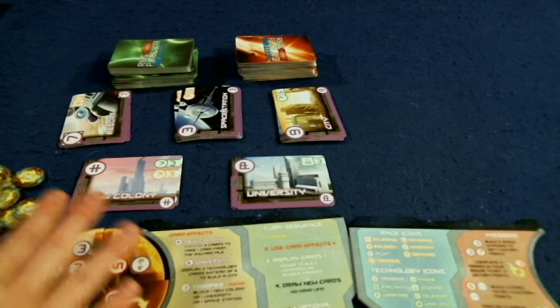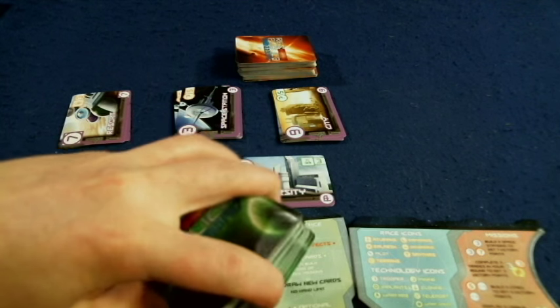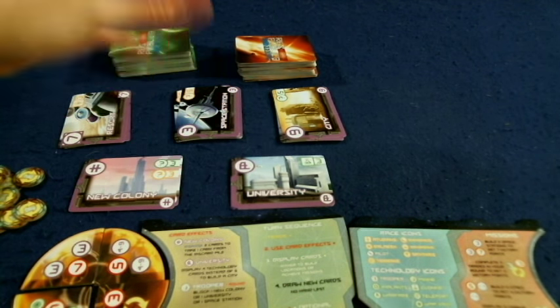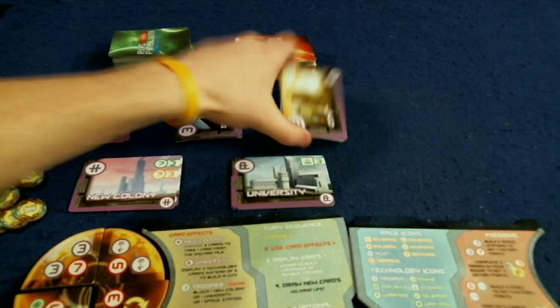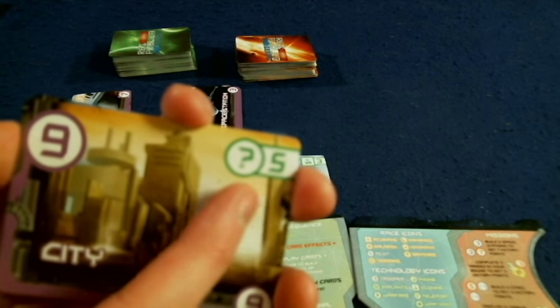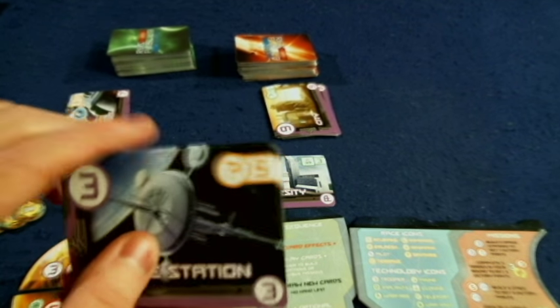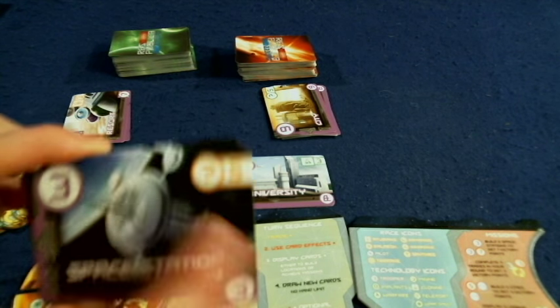So let's go over all the different cards in the middle. The city gives you straight-up victory points and potentially completes a mission, requiring five of the same tech cards. The space station allows you to draw tech cards and requires five of the same race cards.